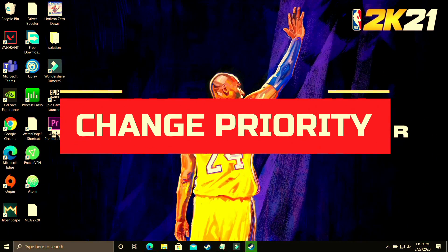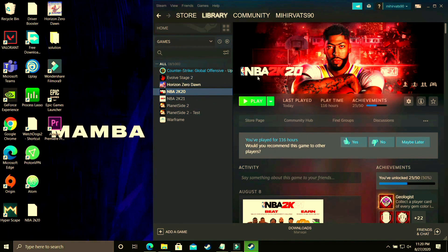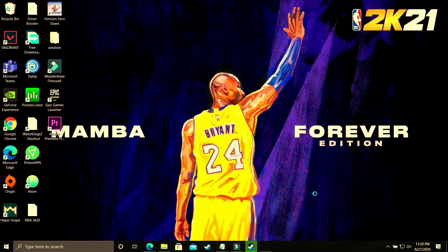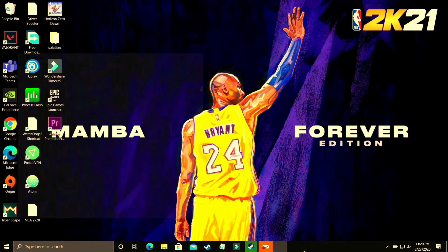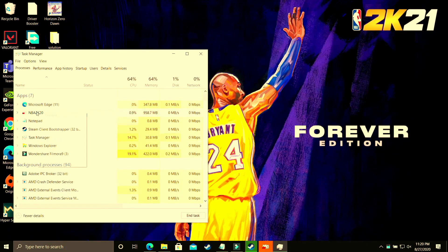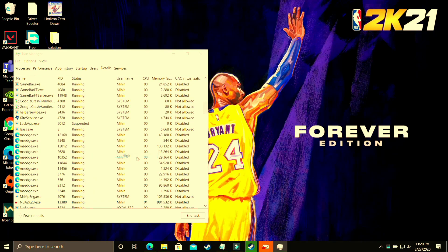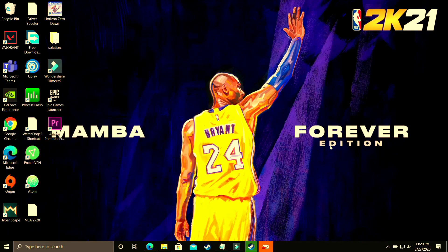In this step we will be changing the priority of your game. Run your game with whichever launcher you use — Steam, Origin, or any other — then minimize it. Press Windows + D or Alt + Tab to minimize. Right-click on your taskbar and open Task Manager. Find your game, go to its Details, select the .exe file, right-click and set its priority to High. This will put maximum PC power into running the game, and you will see a significant performance boost.